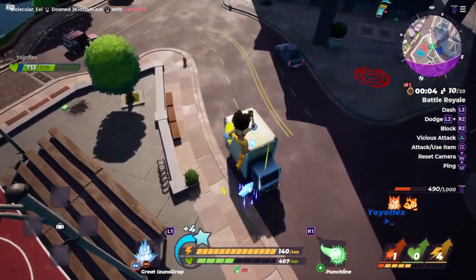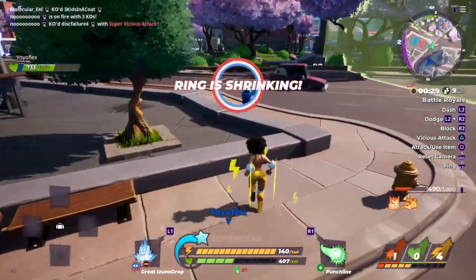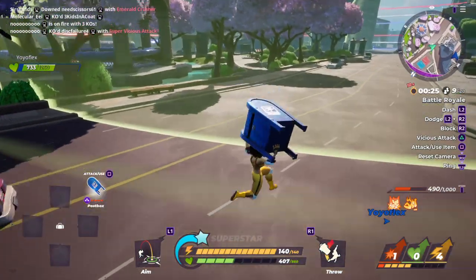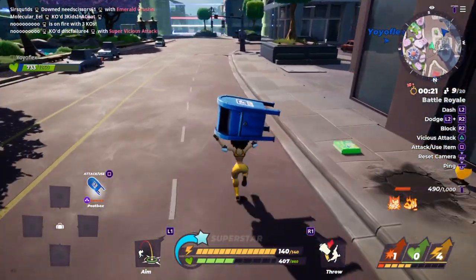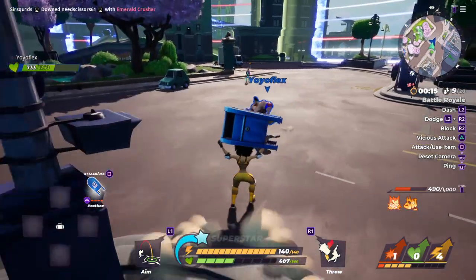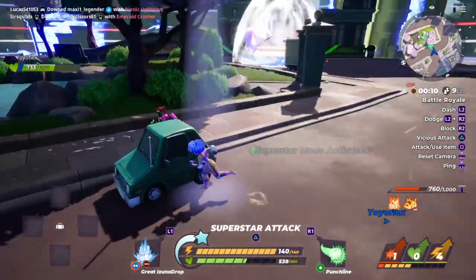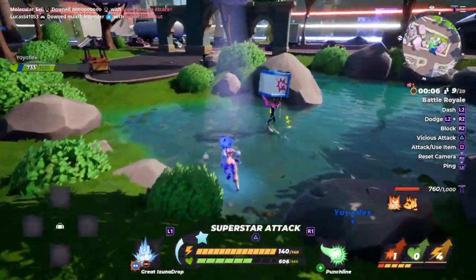Post boxes do good damage. There's also a silver crate — they're sort of in the middle. A bronze crate is sort of green, a silver crate is blue, and the gold crate is purple. That's how the crate tiers work.